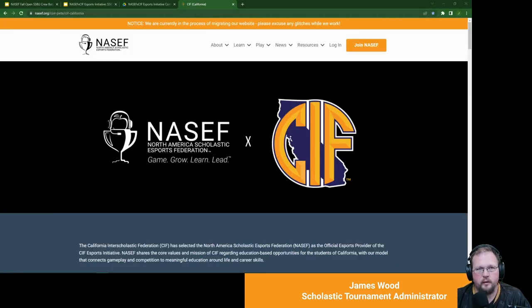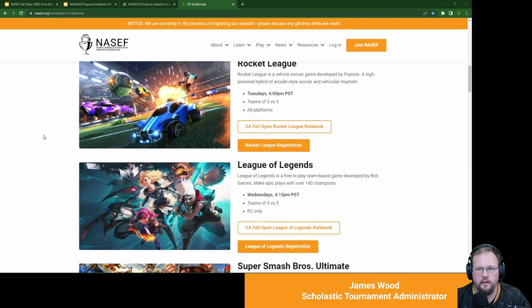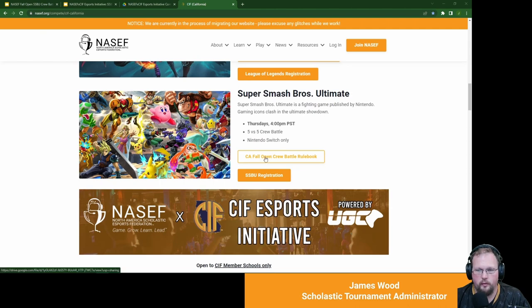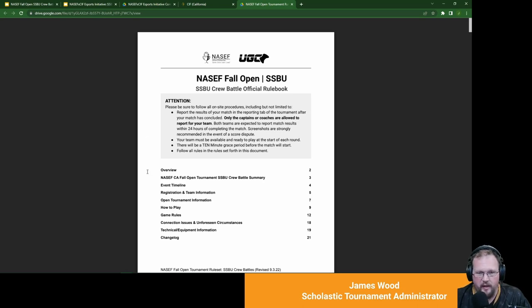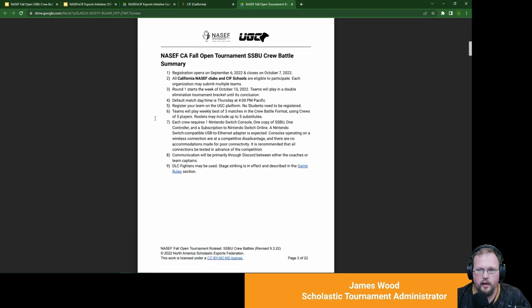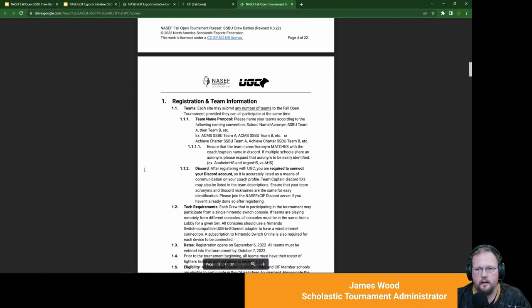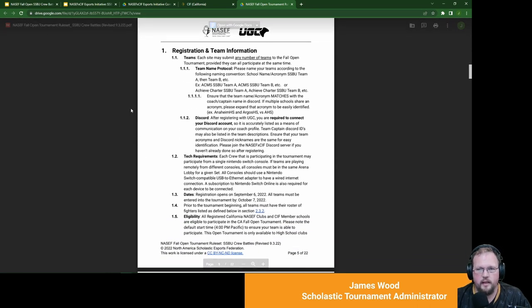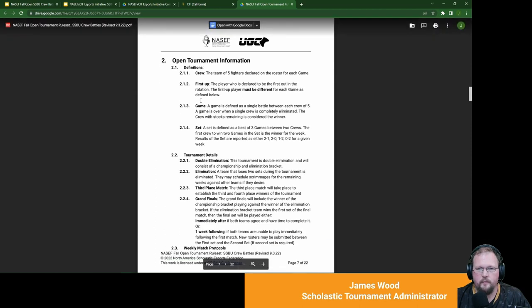All rulebooks can be found at nasif.org/compete CIF California page. The guidebook has all the requirements for participating in the CIF league, and for the Fall Open crew battles specifically, you'll go to this crew battle rulebook. This rulebook has all the technical details of crew battles — and Smash Bros is one of the most technical competition titles we're planning on offering. There's a one-page summary of what's going on, requirements, and an event timeline. It should be expected to take between 60 and 90 minutes. There's information on how to name your teams, tech requirements, and eligibility.